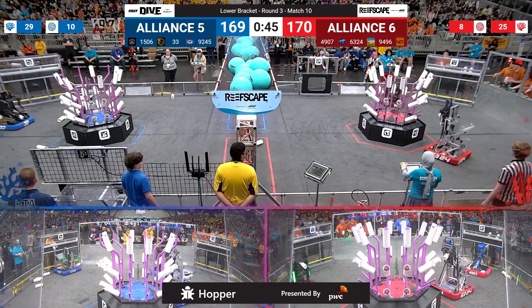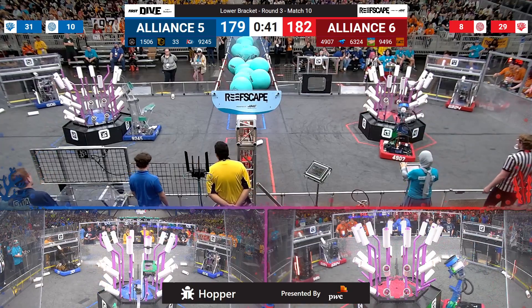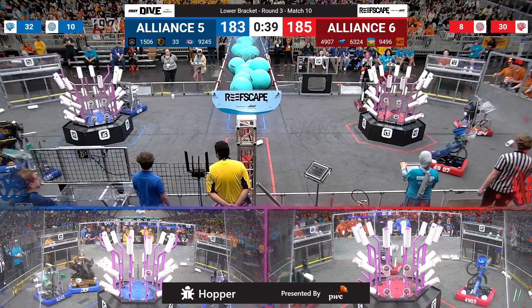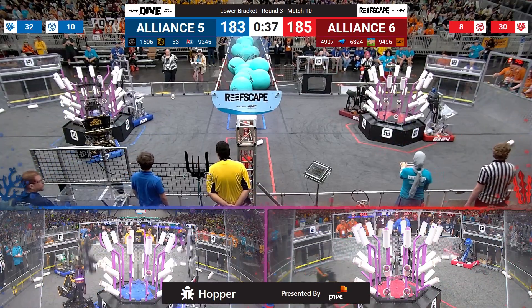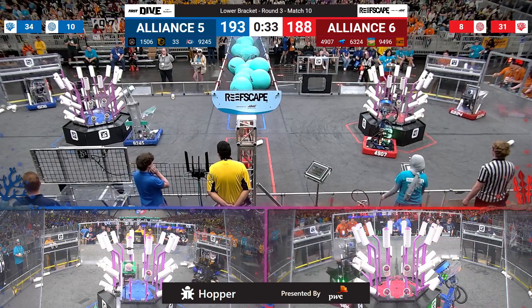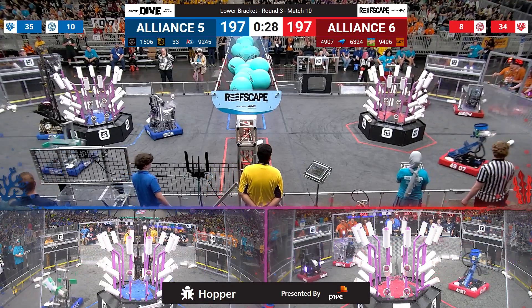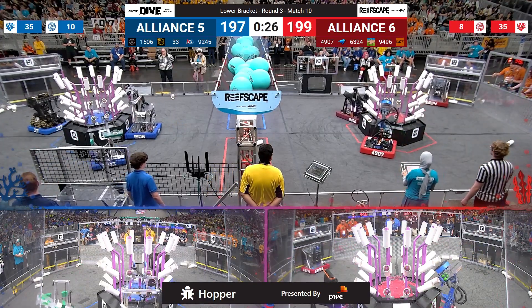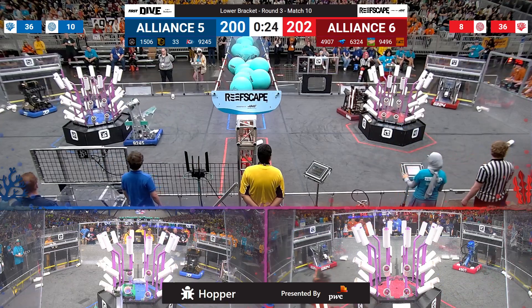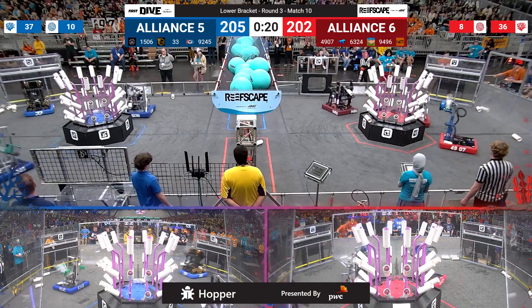And we are all tied up. Red Alliance gets another score and takes the lead, but it is close. Link working on level number 2. Red Alliance has filled up level 4, level 3, and very quickly working on level 2 here with 35 to play. Blue Alliance still has branches scattered throughout this reef — they can go up for the 5-pointers, and Killer Bees do that now. Unfortunately, denied by that branch, and they have to recollect.